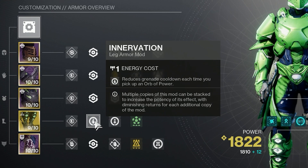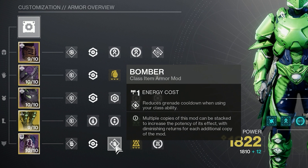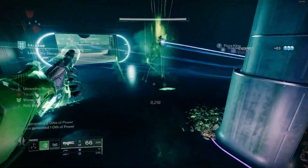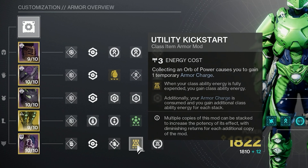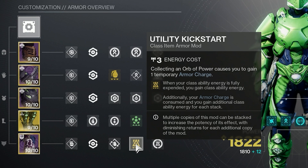Lastly — and this is a personal preference — we have Innervation: reduces grenade cooldown each time you pick up an Orb of Power. I just like to have an extra source of grenade energy, though you could stack Recuperation instead. On our mark, starting off with Bomber: reduces grenade cooldown when using your class ability — another way to synergize between your grenade and class ability and spam suspend. Another mod is Utility Kickstart: when your class ability energy is fully expended, you gain class ability energy. Similar to Grenade Kickstart, if you have armor charge it increases the effectiveness of this mod, giving you even more class ability energy.